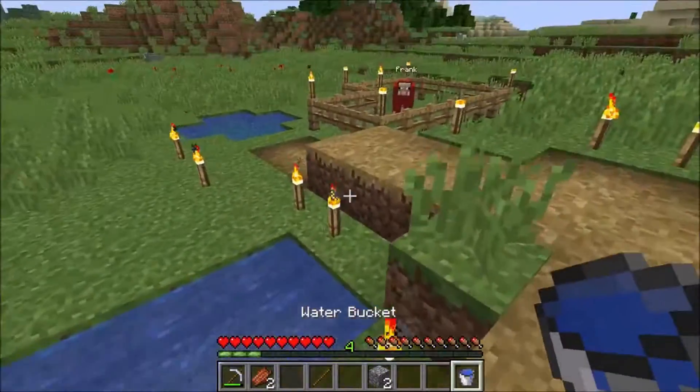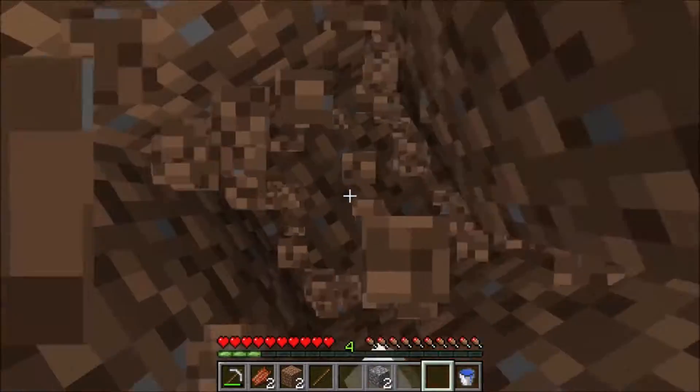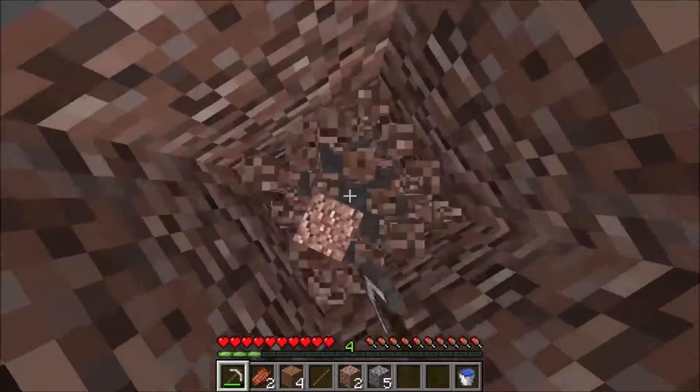Once you've got the water, find an abandoned mine shaft. We'll be digging down straight here. Remember kids, the first rule of Minecraft is always dig down straight. It's the most efficient way to get down, and won't do any harm.